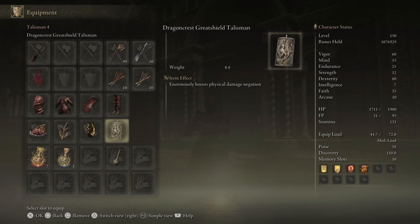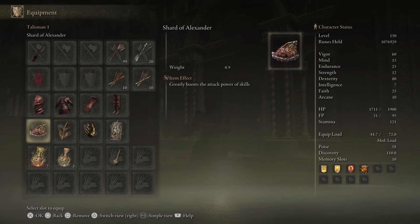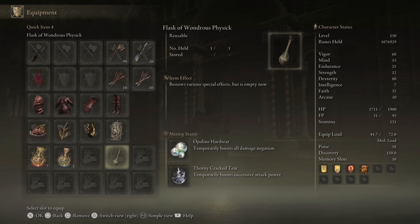For talismans, we have the Dragon Crest Great Shield Talisman, but as I said earlier, this is going to be our defense talisman slot so you can use any defense talisman that you'd like. We have Millicent's Prosthesis, which gives us plus 5 Dexterity and boosts successive attack power. Wing Sword Insignia — if you're in New Game Plus, I recommend getting the Rotten Wing Sword Insignia, which again boosts successive attack power. We have the Shard of Alexander for plus 15% damage to our Ash of War, the Unique Skill Weed Cutter.